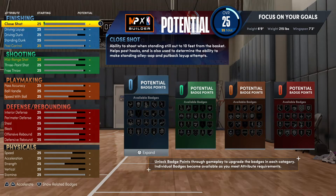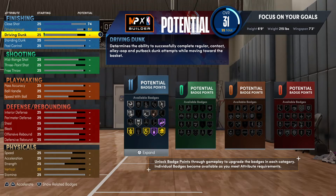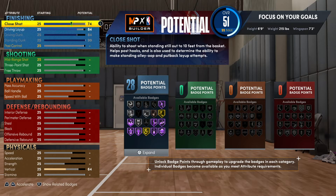For the shot close you want to go 74. The driving layup — 84. The driving dunk you want to max out, that's gonna go to 84. And then the standing dunk as well you want to max out.